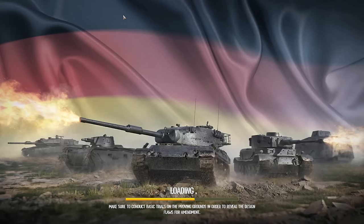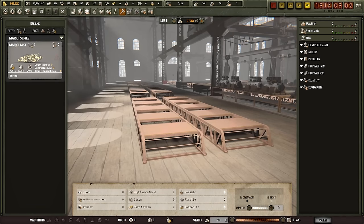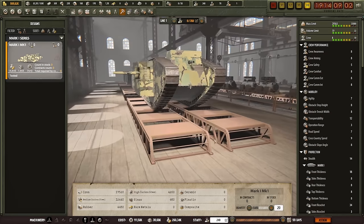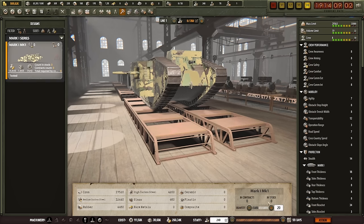Now we're heading over to production. We don't have a contract yet, but I'm expecting this thing to make it through, so we're going to start building a couple of these tanks. I want about 20, because that's usually the number required. As staff currently stands I have 240 and can have 350, so I can have a lot more. But workers cost money. Right now, if I want 20 tanks, that would take about two months — that's quite long, so I want additional workers.